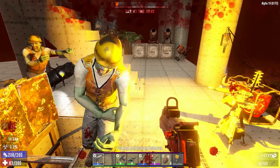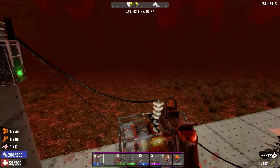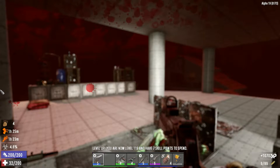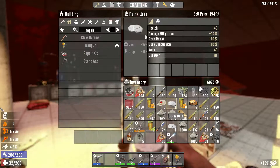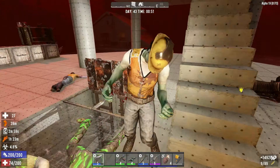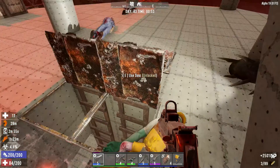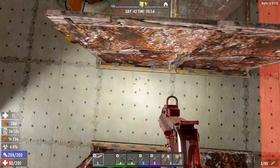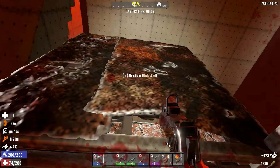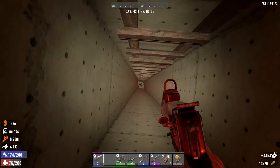I really like the way my base house is coming along, but the blood moon pit is just not working. Zombies are going every which way — I'm playing a reaction game right now. I'm not controlling the battle, they are, and I'm just going wherever I can to try and keep them from doing too much damage. It's just not going well — I have zombies everywhere in all places.